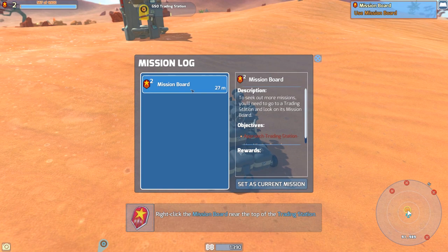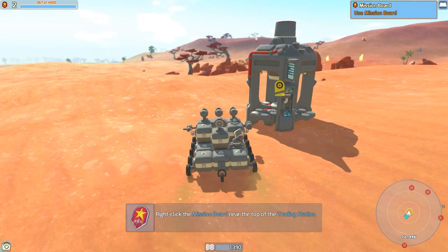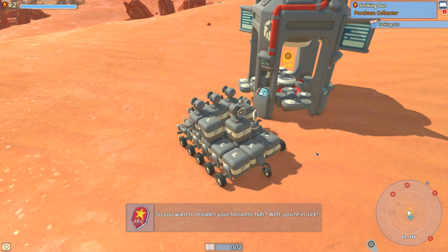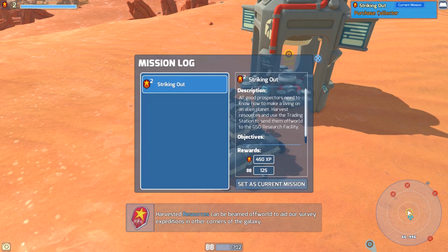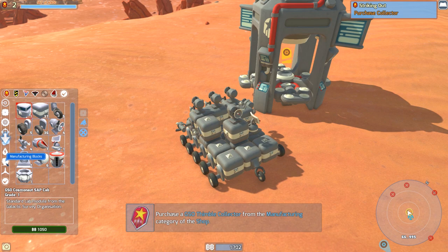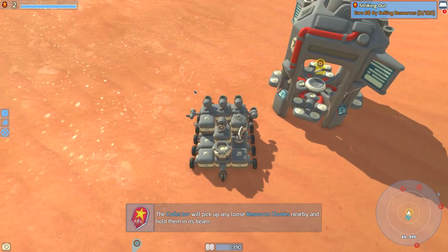Mission board — 'to seek out missions you'll need to go to a trading station and look on its mission board. Right-click the mission board near the top of the trading station.' These used to just come up on your screen — this is different. So striking out, accept mission. 'You want to broaden your horizons? There's resources just waiting to be harvested.' Purchase a collector — boom, we did it! Now it has a range and it'll pick up stuff automatically. These wheels are terrible — they're so overloaded, you can tell by the sparks.